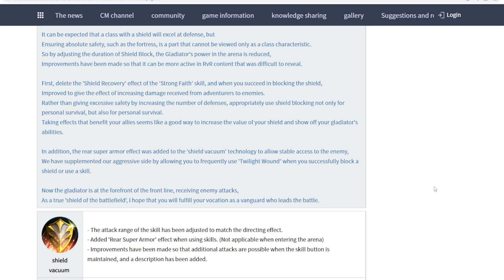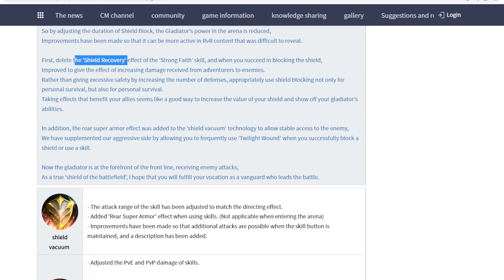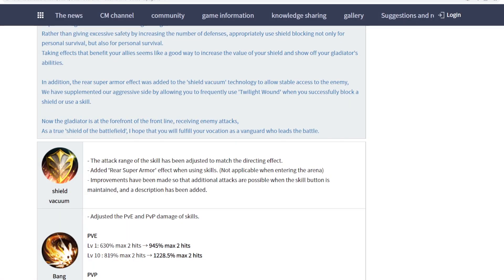Now as a Gladiator you cannot refresh your block. What that essentially means is that your opponent in the arena will know when your block will break, but you can't refresh it. It's kind of unfair of PA — if you want to remove shoe recovery, you should remove the color indicator as well. Anyway, let's move on to the changes to the various skills.